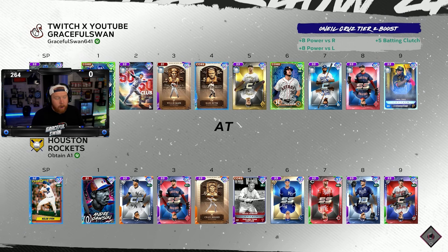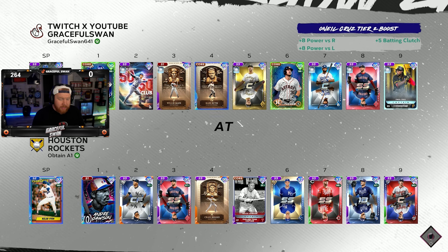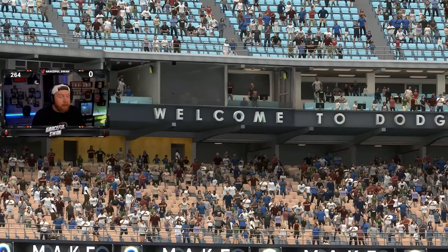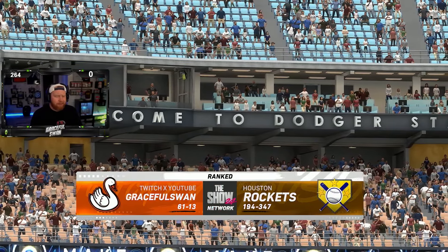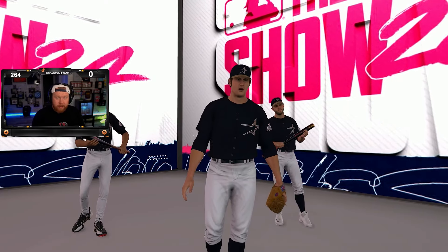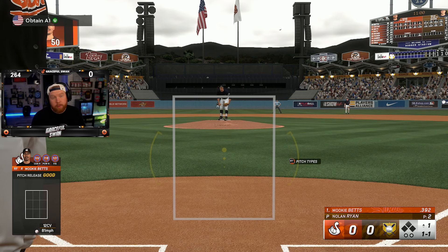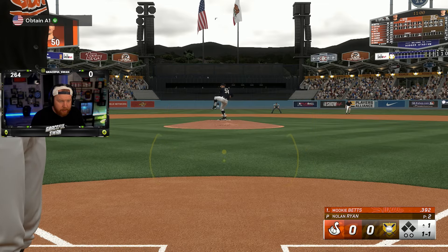I'm trying this new Kumar Rocker card. We're going against a super-fractured Nolan Ryan and a pretty solid team — he's got 99 Craig Biggio. This guy grinds. How are we at Dodger Stadium again? I'm in freaking Chicago. Did I just see 194 and 347? Are we going to make quick work of this game too? I haven't hit against a Nolan Ryan card in a while — they mess me up usually for a little bit.